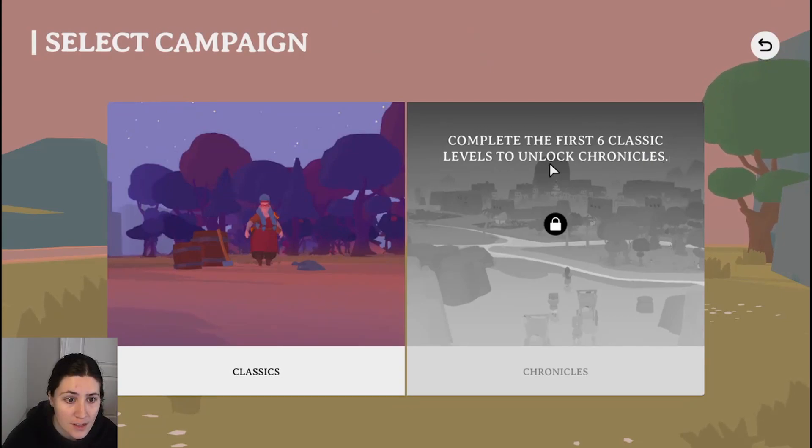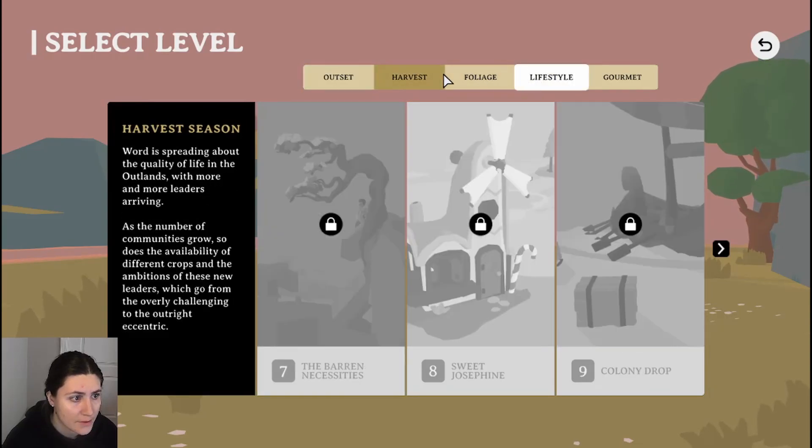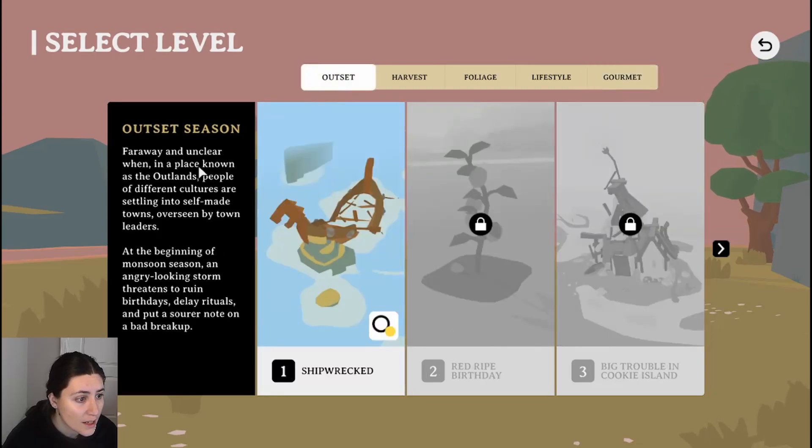Complete the first six classic levels to unlock Chronicles. We got like different seasons. Far away and unclear, when in a place known as the Outlands, people of different cultures are settling into self-made towns overseen by town leaders. At the beginning of monsoon season, an angry-looking storm threatens to ruin birthdays, delay rituals, and put a sour note on a bad breakup. I guess maybe that's each of the stories.